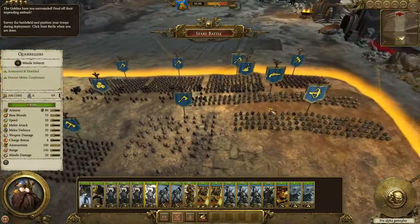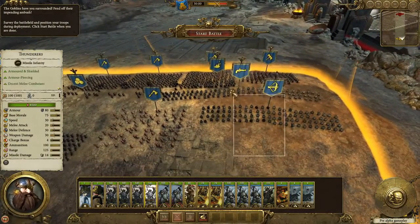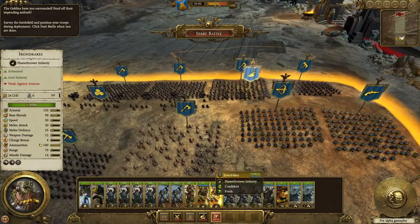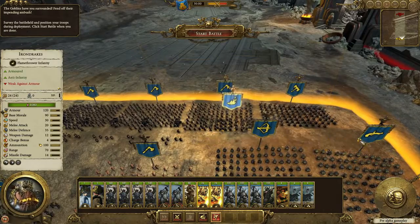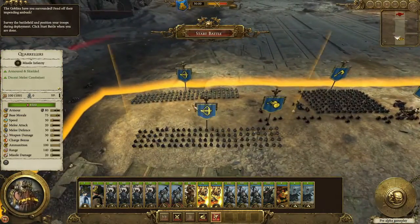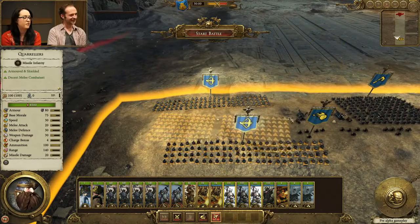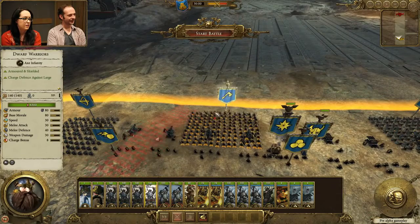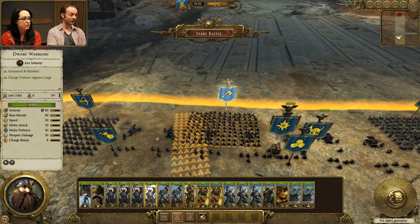Let's get my ranged units on the hill here. I can actually get both my units of iron drakes over this side. It may surprise you to hear, I've played this battle once or twice, so I know where they're coming from. Is that cheating? It isn't. Although, if you lose, it will be egg on your face.